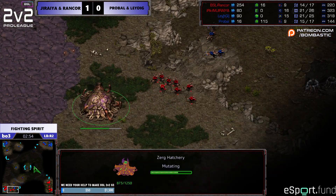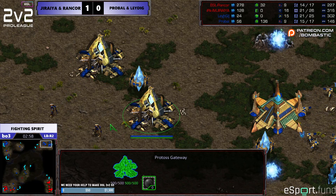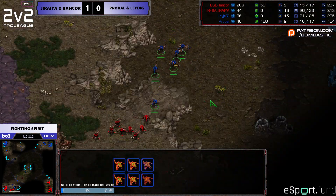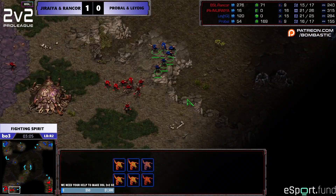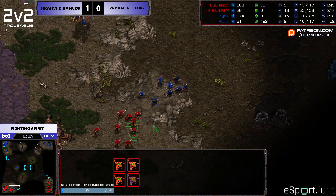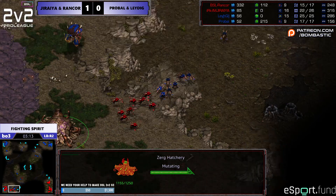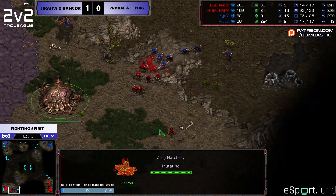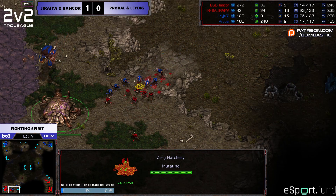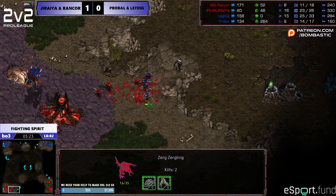Leigh is scouting out the build of my ally with his probe — he sees that my ally went for an overpool and delayed gas, which means his speed is going to be delayed. And he can't really get a Sunken in time for this, so this creates a 2v1 timing for sure. But one-on-one ZvZ, my ally has the numbers. What makes it complicated is when Zealots come into play. Leigh is starting to shift down towards my ally, and the first Zealot is going to be there momentarily.